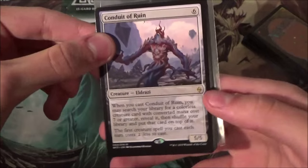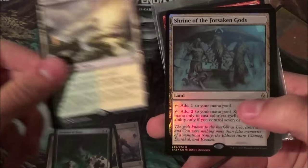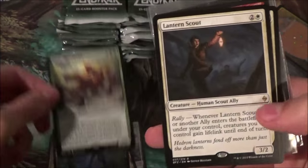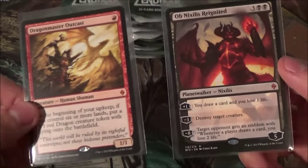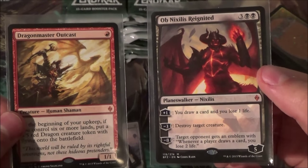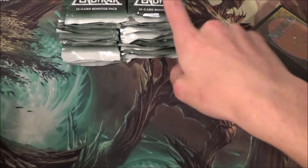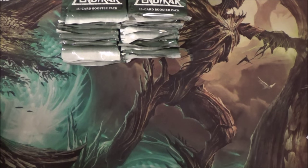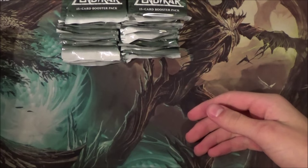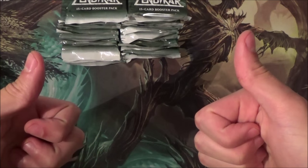Quick recap for pile one of the booster box: we have Conduit of Ruin, two Wasteland Stranglers, Drowner of Hope, Canopy Vista, foil Shrine of the Forsaken Gods, Gul Draz Overseer, Oran-Rief Hydra, two Lantern Scouts, Dragon Master Outcast, and Ob Nixilis — I keep saying Rob Nixilis because of that guest from last week, but it's Ob Nixilis. Thank you so much for watching this first part of the booster box unboxing. I'll post the other two parts for pile two and pile three later. Keep in mind my giveaway in October — I'll be doing that at the end of October. Thanks for watching guys, and until pile number two!